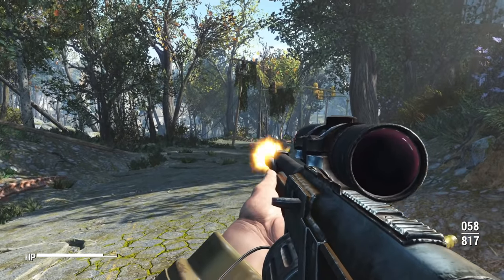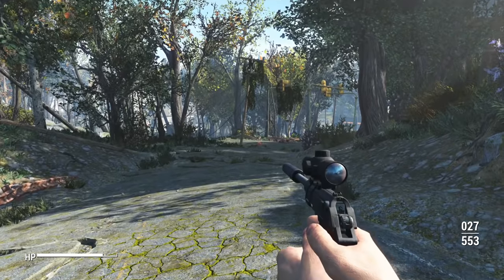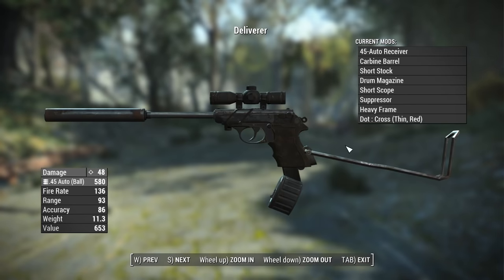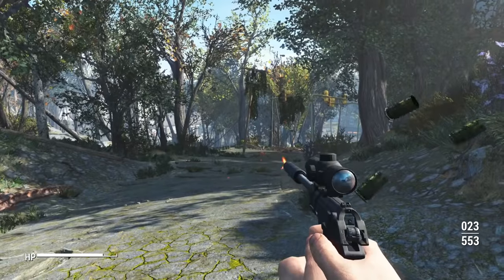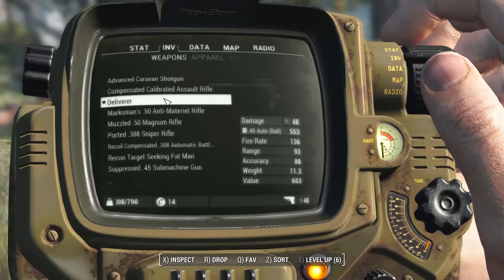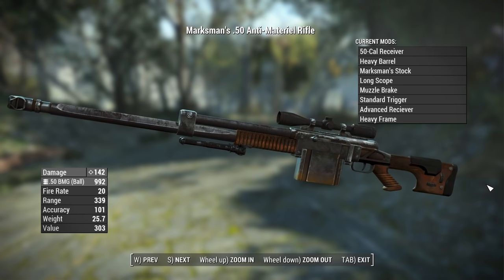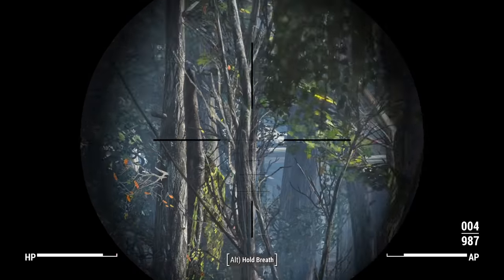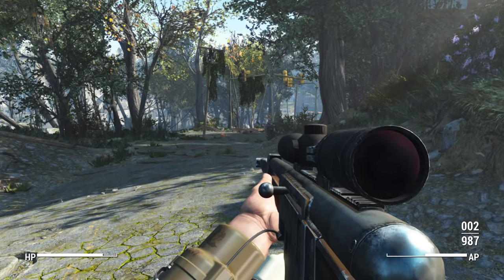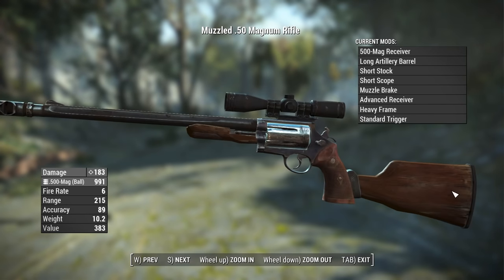The Deliverer has changed a lot since the base game — it now has a very long barrel, a stock, a drum mag, and See-Through Scopes. It's fully automatic and looks really neat. Moving on to our .50 anti-material rifle — at its base this is actually a combat shotgun, but it no longer functions the same way at all. It is now a .50 caliber sniper rifle with a lot of sway unless you hold your breath, and a lot of recoil — hard to use, but really cool.